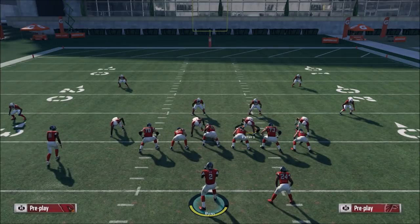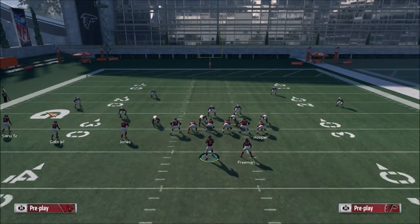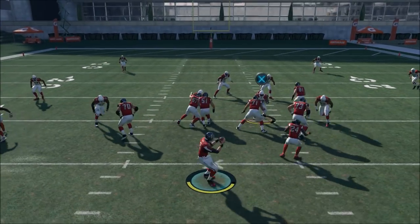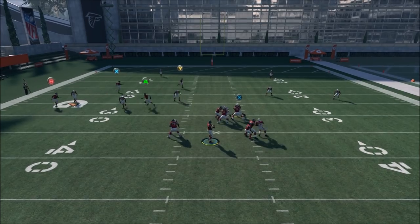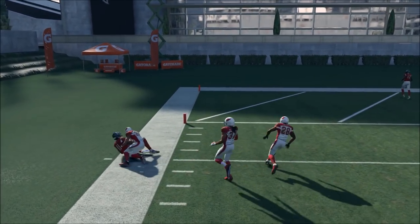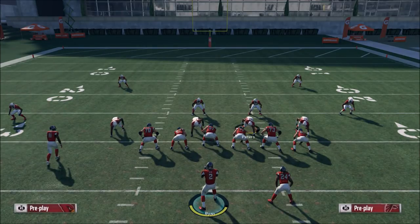So if they go hard flats and play underneath, you can't quick pass it against a hard flat. It's key that you read this cornerback — that's the first step of this play. We can see he's getting down into the flat, so that's fine. We just let our wide receiver get past him and then he's wide open for an even bigger gain. So playing hard flats is not the answer there.